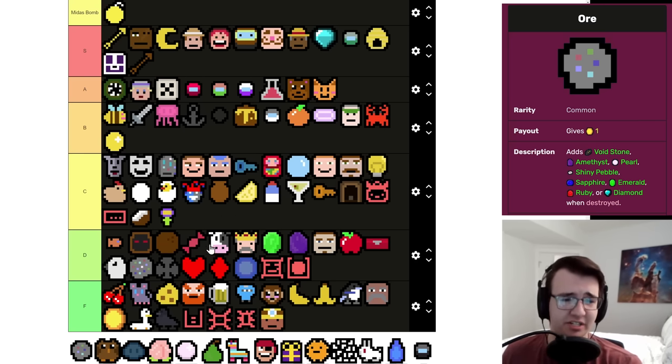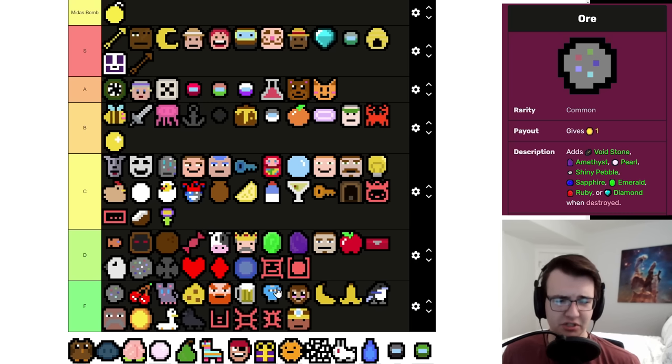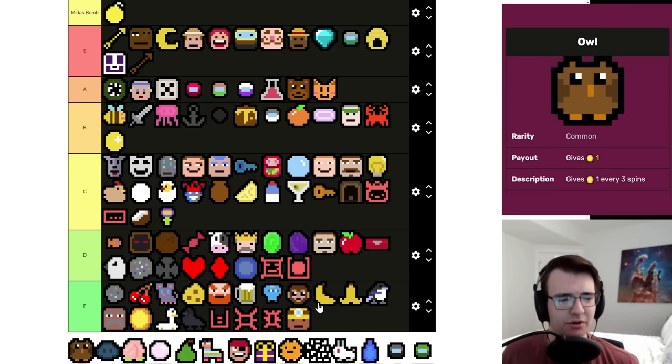Ore feeds into exactly one great strategy — Geologist — which is much less than three, but it is a double-eat for the Geologist. It has the same problem as Coconut: you wouldn't want to take it anticipating a Geologist because it's a one-per. I basically never grab a raw Ore — I suppose I like it more than Cherry because of its potential, but it's usually just as disappointing.